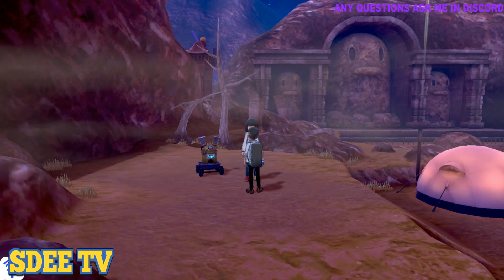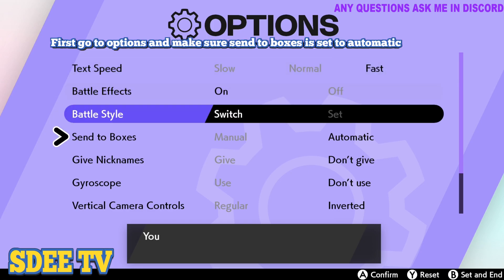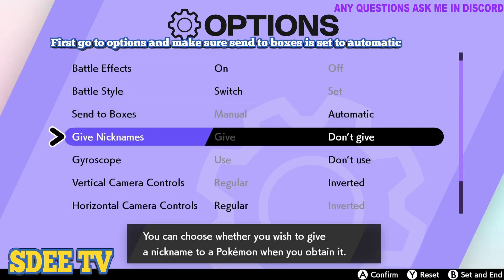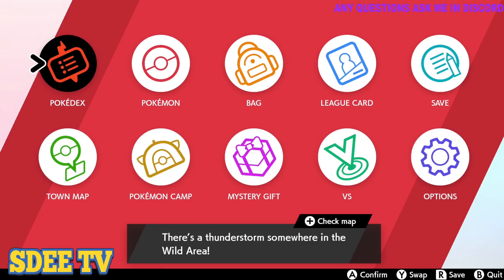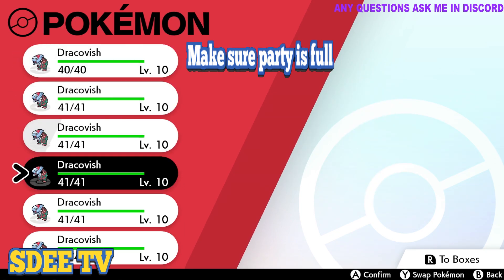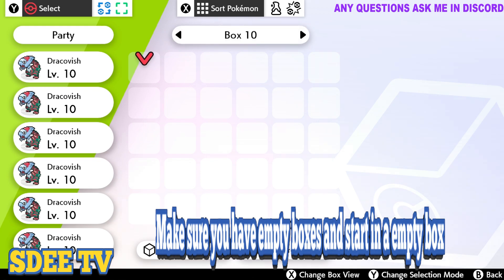Last step. First, go to Options and make sure Send to Boxes is set to Automatic. Second, make sure Give Nickname is set to Don't Give. Next, check that you have a full party. Fourth, make sure you have empty boxes and start in an empty box.